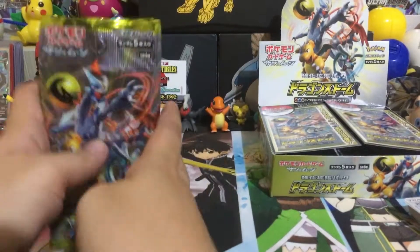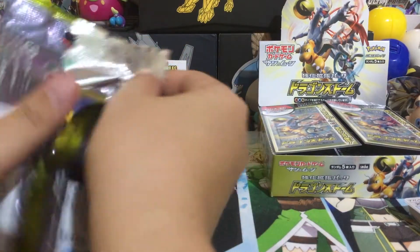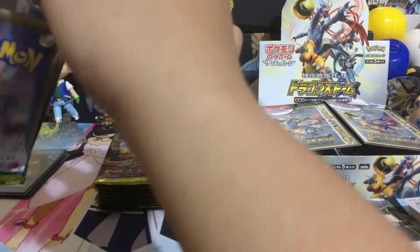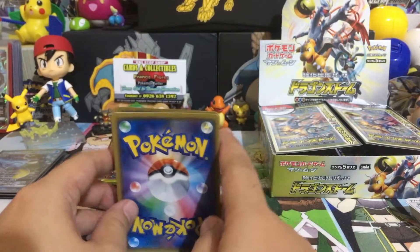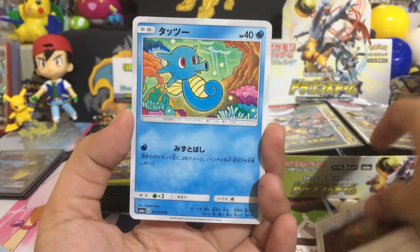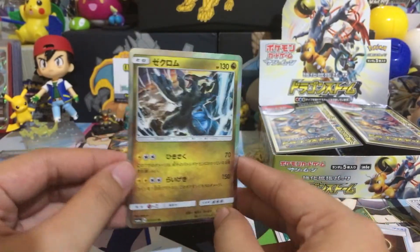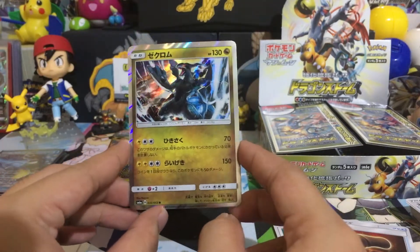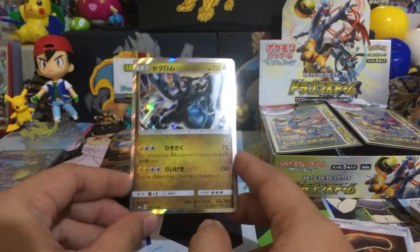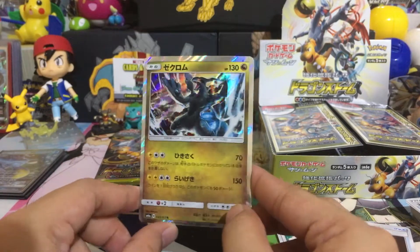So this was the pulls from the first 10 packs. Let's start this — oh, this card is bent up, so I guess that's a good sign. Yes, I see something from behind — wow, that's a Zekrom! I love these cards: that Zekrom, that Pressure Ram, and Kyurem of course. I really like this!